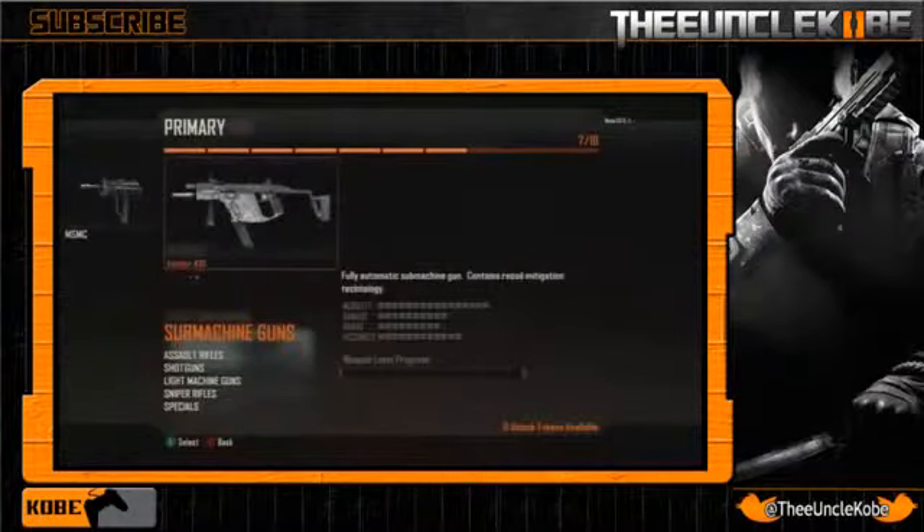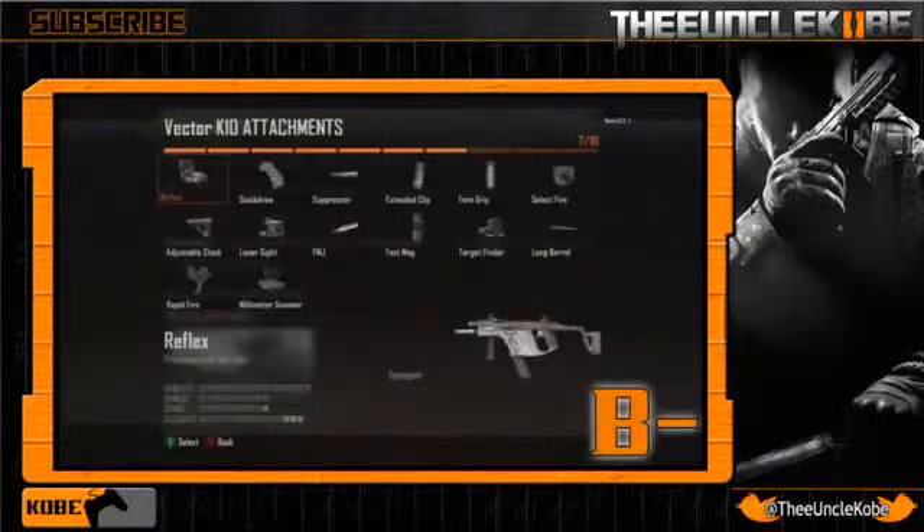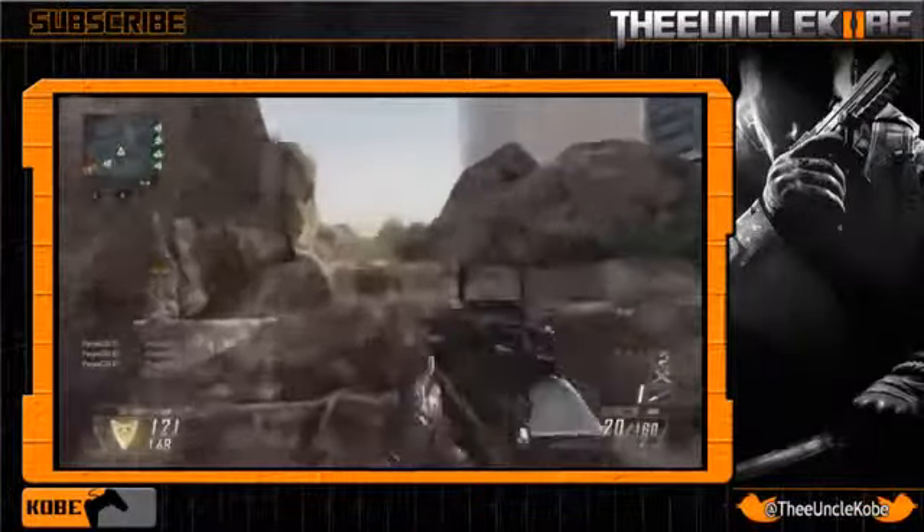Our last weapon is the Vector, making another appearance in the franchise — this time with 'recoil mitigation technology.' For those who don't know what that means in Call of Duty terms, they are basically attachments: buffers, recoil pads, muzzle brakes, vented barrels, energy-absorbing butt stocks — any apparatus that helps manage recoil. In this instance I think Treyarch is just using fancy words to say reduced recoil. If you select it and go into the attachments you can see a force grip, adjustable stock, and long barrel, which I'm guessing all help reduce recoil. With a damage of 10, range of 9, and accuracy of 12, I'm going to give this gun a B minus.